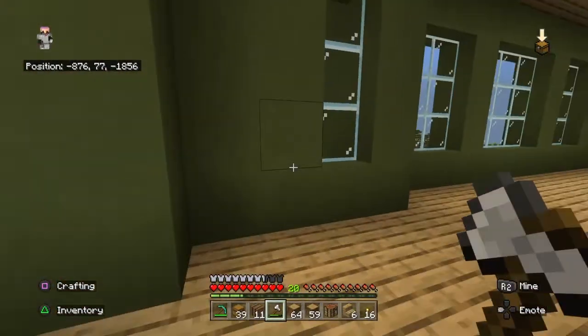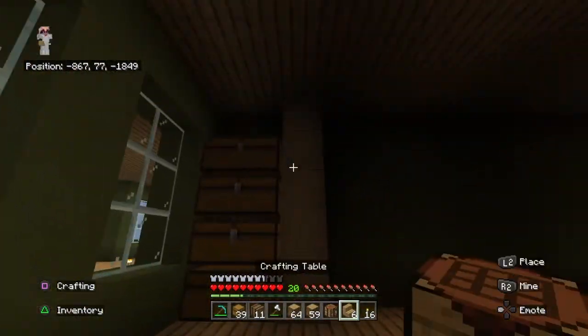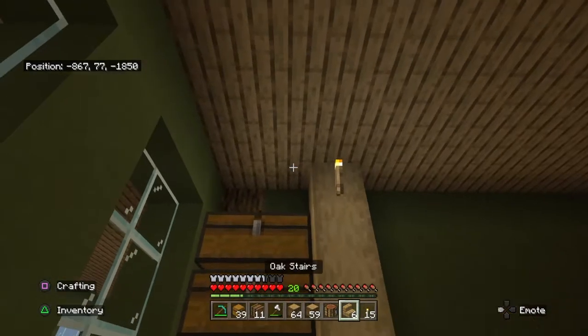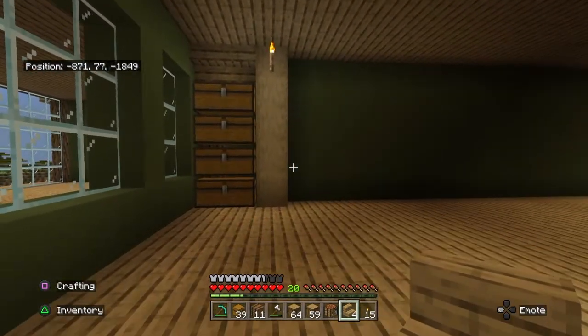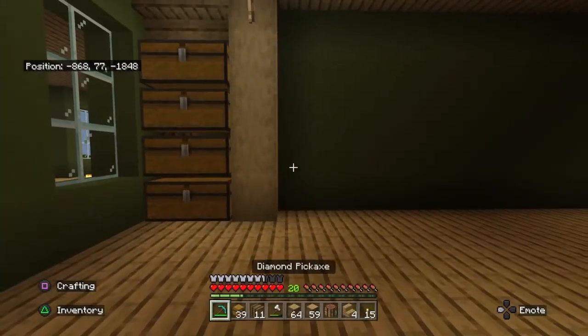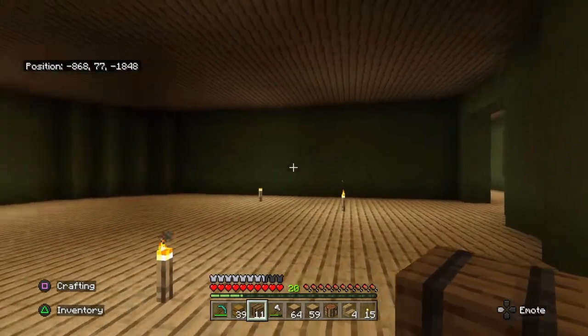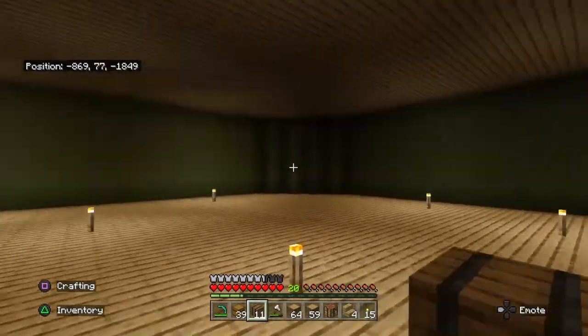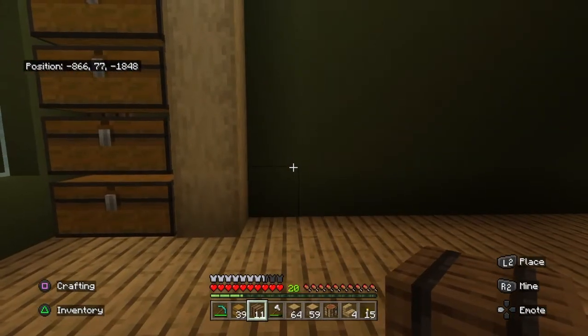Alright guys, I decided to use that first room — this one — for our storage room. I have a design I wanted to do, something like that. I can still open it. I don't know if I want to use barrels on one side or do barrels here and then something else on the other.